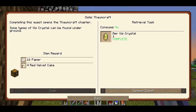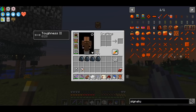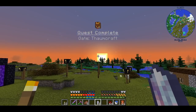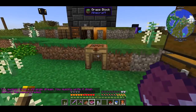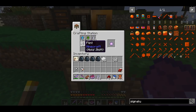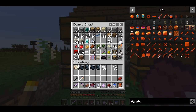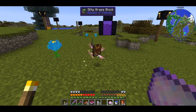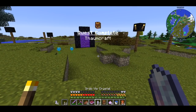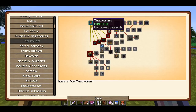There is a quest for entering into Thaumcraft. Now that we have the crystals all I need is to sleep, and when you wake up you get a book. This book tells you how to make Salis Mundus — it's just three different crystals, flint, a ball, and some redstone. We can make a few of them and make a Thaumonomicon: a bookshelf, place the torch. We have a Thaumonomicon — that was a quest, in the Thaumcraft section.